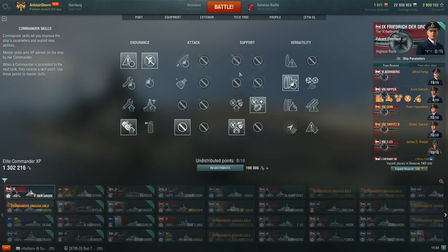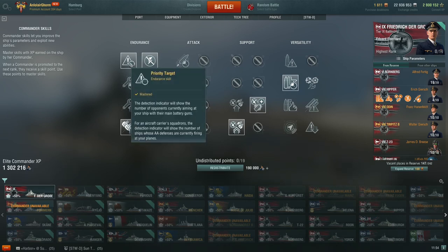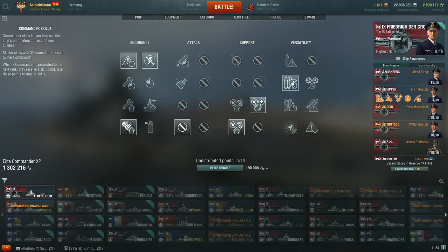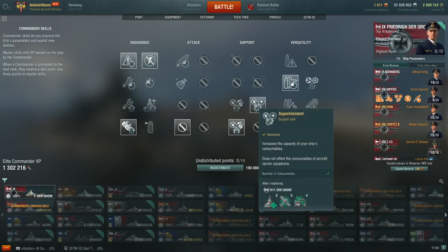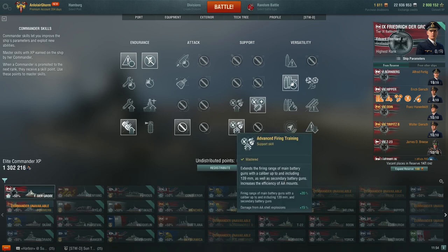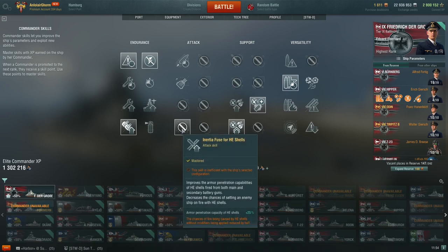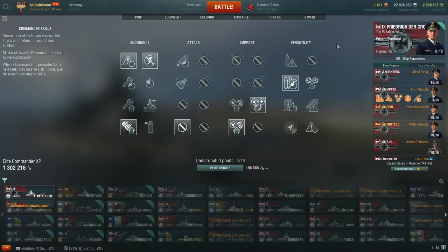If you're developing a commander for the Freddy, I'd start with either Priority Target or Preventative Maintenance. I like Priority Target to know when I'm being focused or if a destroyer may be sending torpedoes. Then take Adrenaline Rush, then Superintendent. After that, start with Advanced Firing Training, then Manual Fire Control, and lastly IFHE — assuming a dedicated long-term commander. A tank concealment build is also completely viable; there are plenty of places to find that build online.